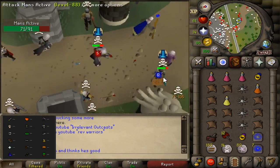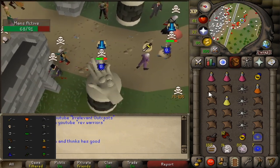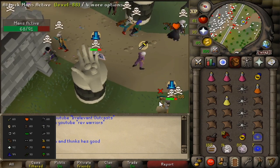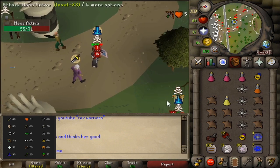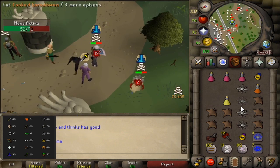Got a fight with man's active, 88 combat. This is our third or fourth fight and he's using declaws into gmall spec. There it is.